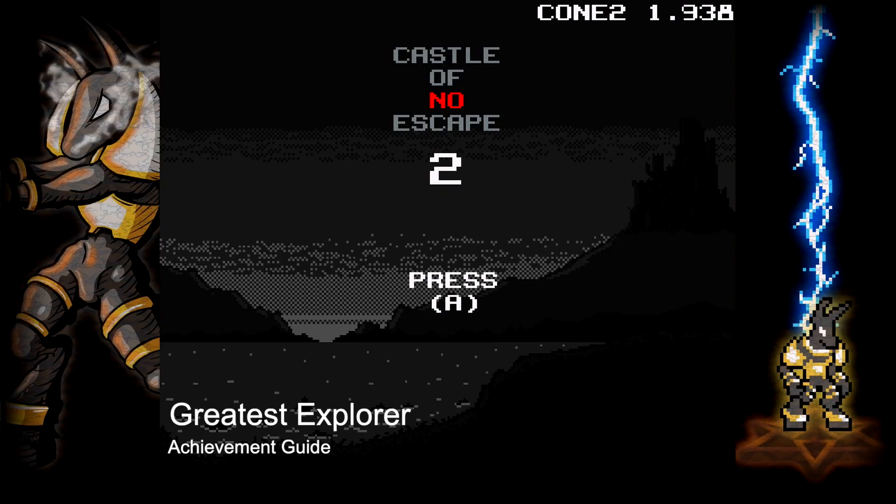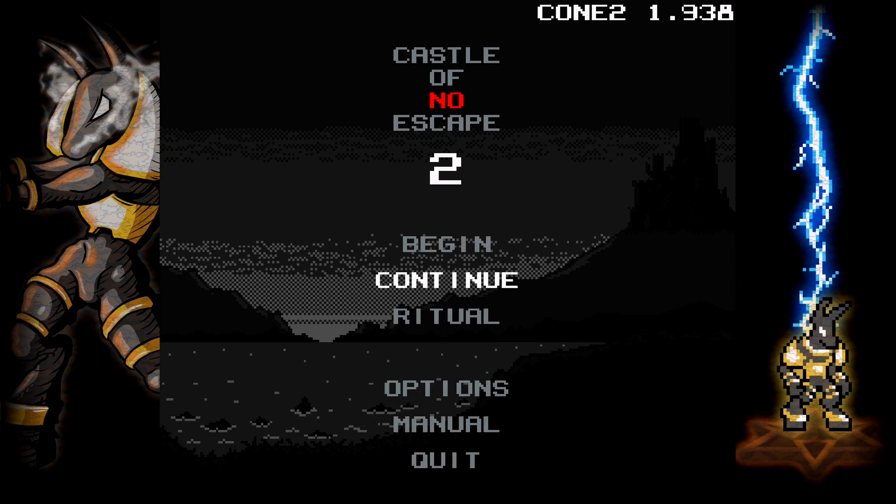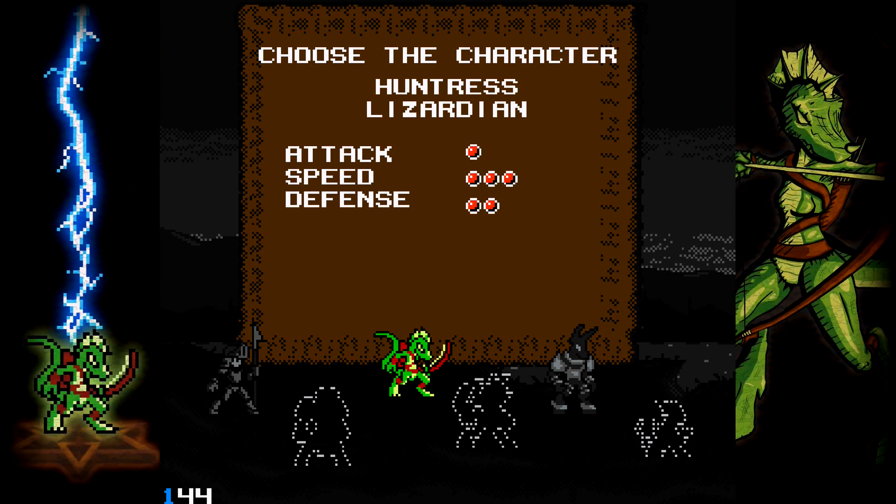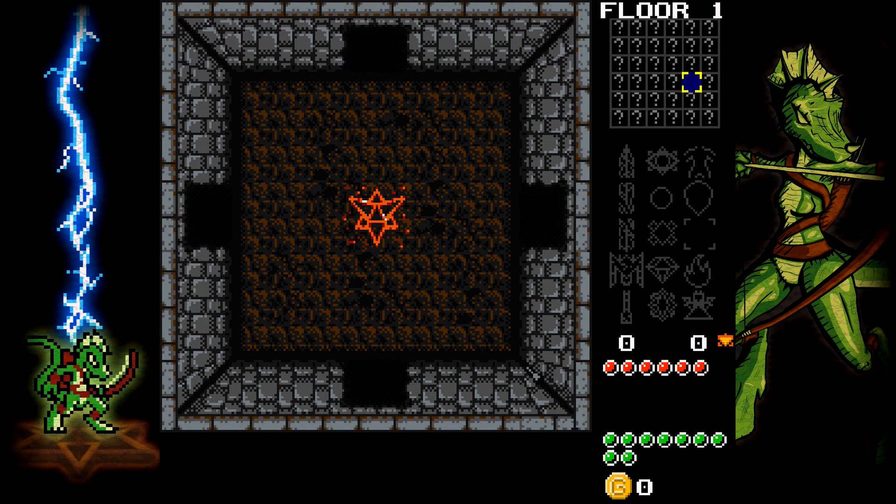Hey everybody, Sean here from TheGamingAct.com. Here we are today in the title update for Castle of No Escape 2, grabbing the Greatest Explorer achievement. This is to visit 15 rooms in a single playthrough. So what you want to do is start up a new game. You can pick whoever you want for the character — recommend someone fast, so I am going to use the lizard.